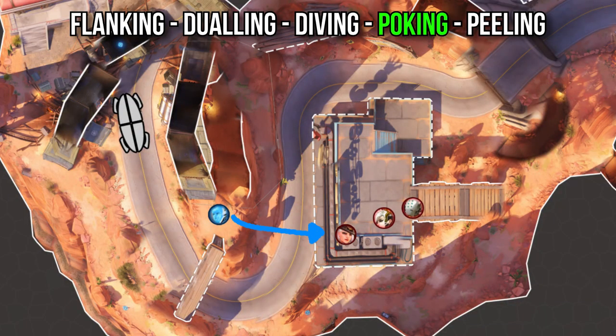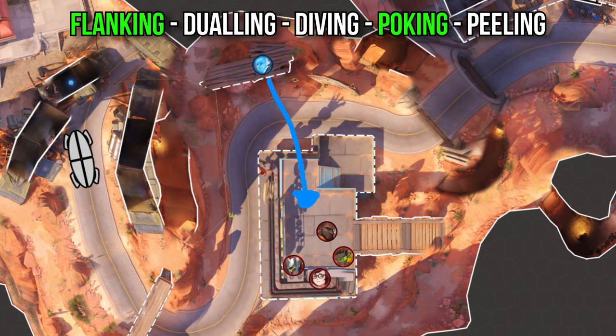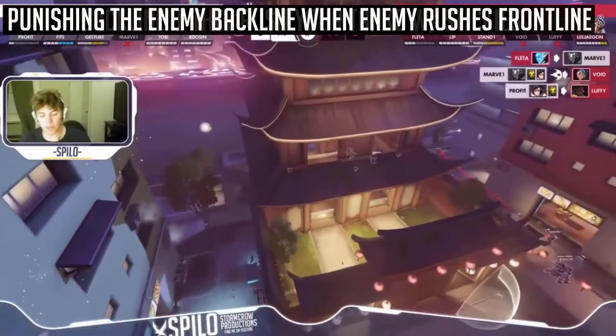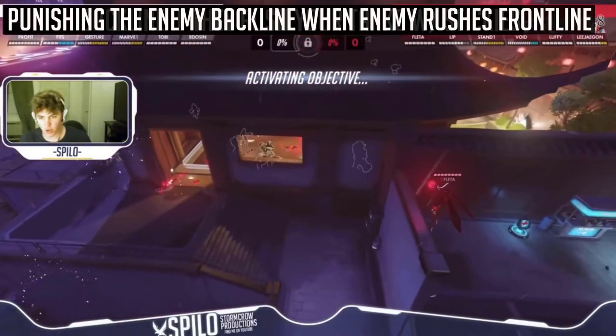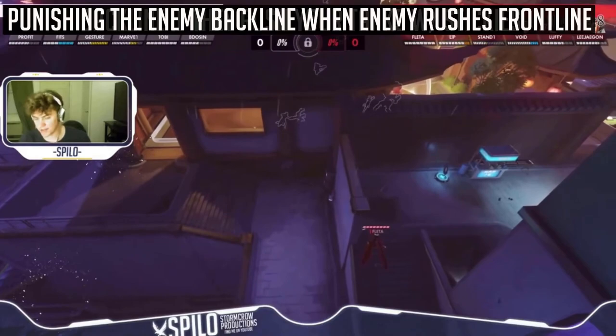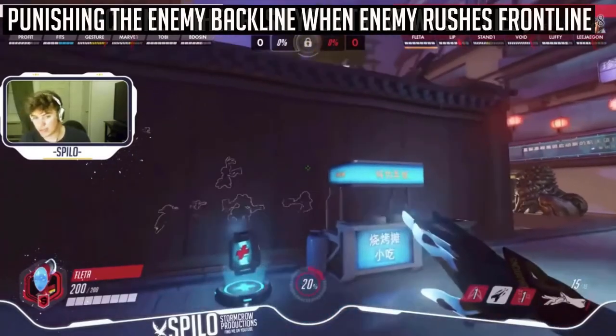Poking is either done at the start of fights or consistently against comps without much range. Playing against Mercy, Zen, and Ashe — who have more poke — you'll lean into flanking, dueling, and diving. But against a brawl comp, lean more into poking. You can even combine poking and flanking by flanking through a cave and poking afterwards. However, don't hesitate to dive on someone like a Baptiste when they rush in.